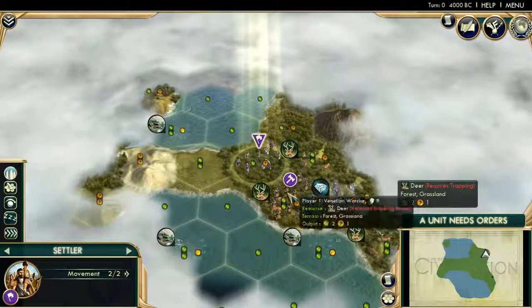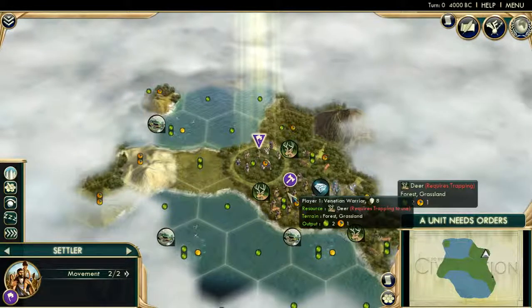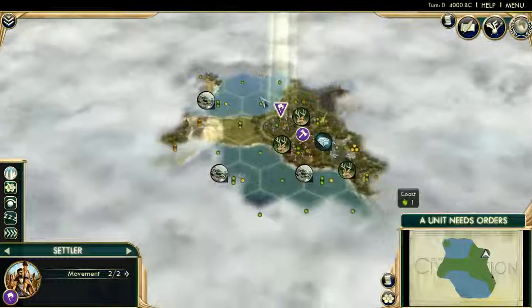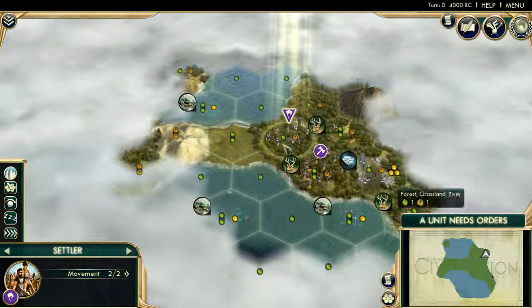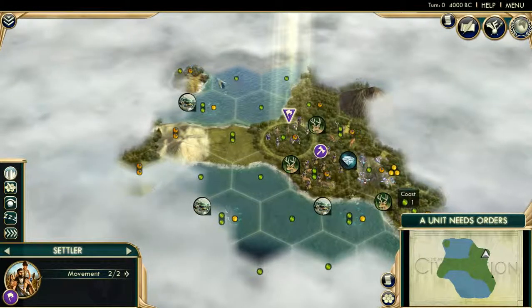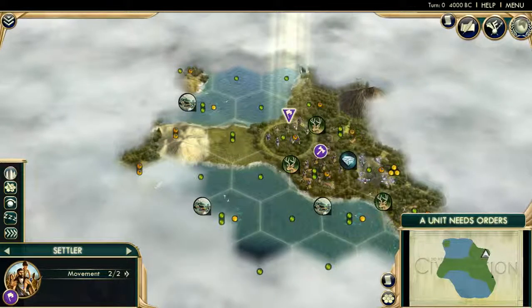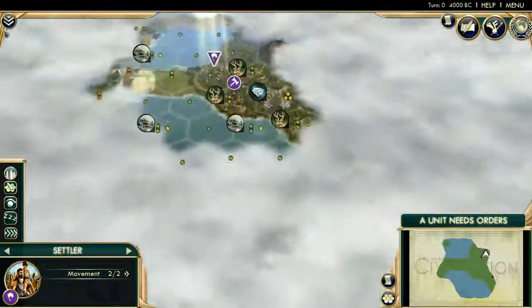So looking at our start here, we have three resources of crab, which is good, because of course we need to be coastal. The interesting thing is Venice is going to act inherently as a canal city, because as you can see, it's positioned immediately on this land tile right here, which means that we can sail ships and trade routes through this ocean, across this isthmus, into the other ocean, or bay, or sea — I don't really know what it is right now.